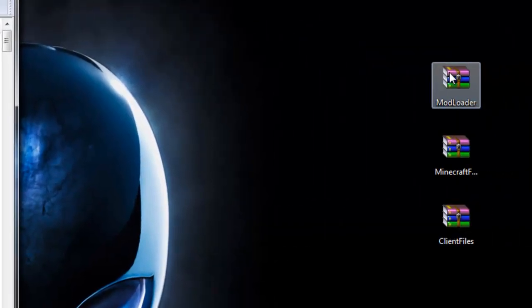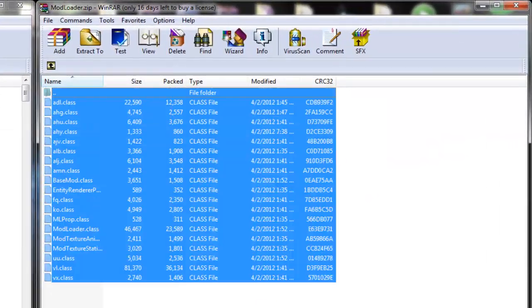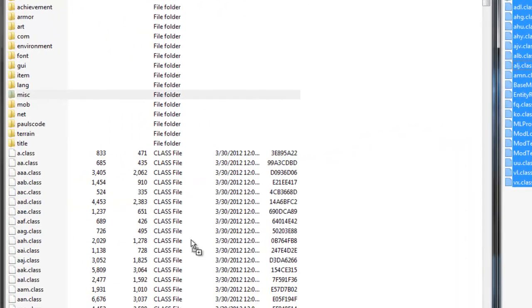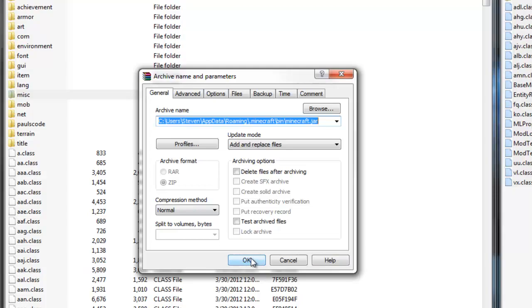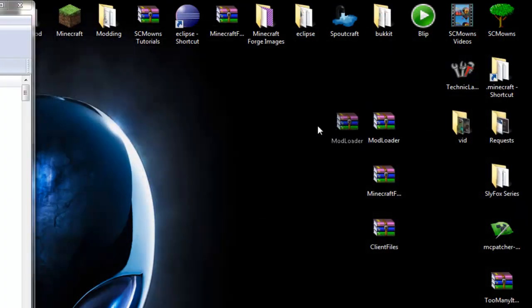Now what you need to do is open up ModLoader. Go ahead and double-click ModLoader and move it aside. You're going to highlight all the files from ModLoader and simply drag them into the minecraft.jar and replace - press OK and you are done with ModLoader. Go ahead and exit off ModLoader.